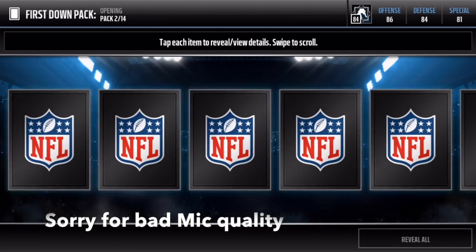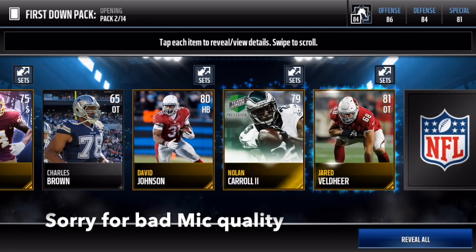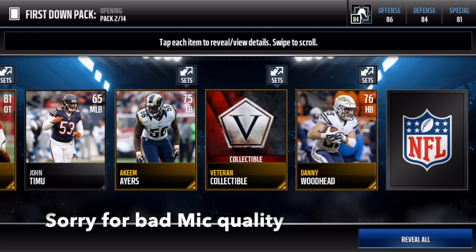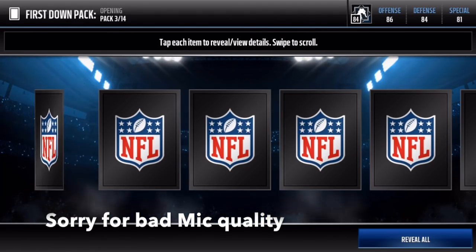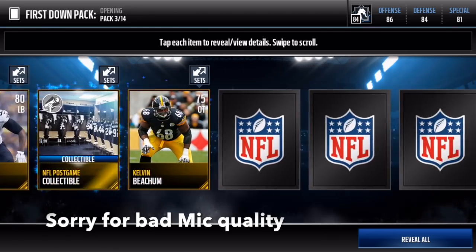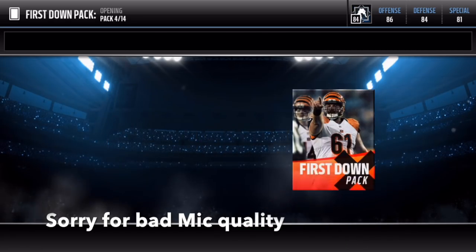We get another headliner and a veteran collectible. That's pretty sick right there. Let's hop in the next pack and see what we can get. We get a Red Bryant and also a Ryan Griffin. Maybe we can get some more elites. Emmanuel Sanders. And that's it. Let's get in the fourth pack and keep pulling some fire.